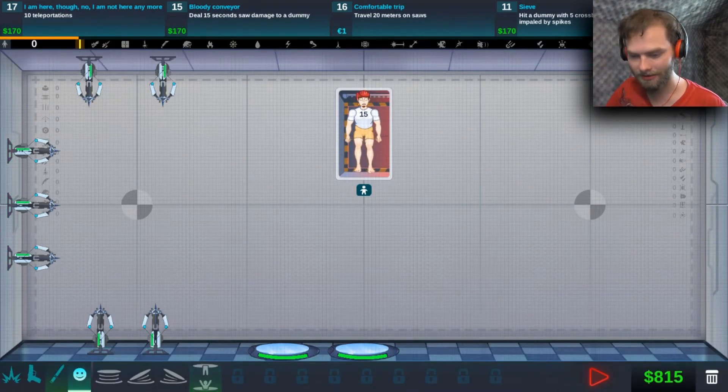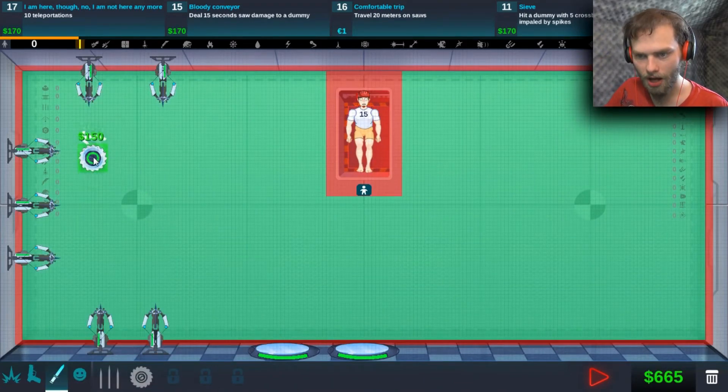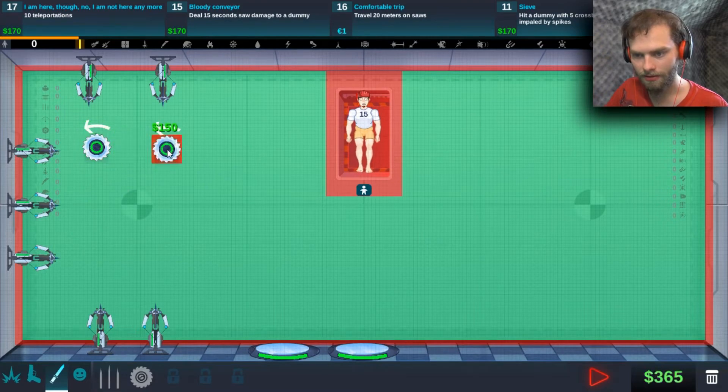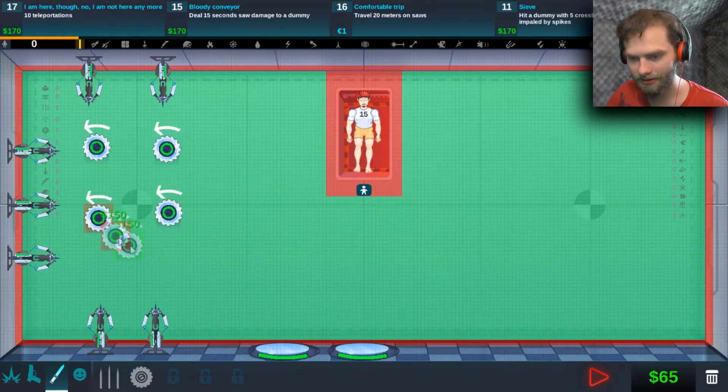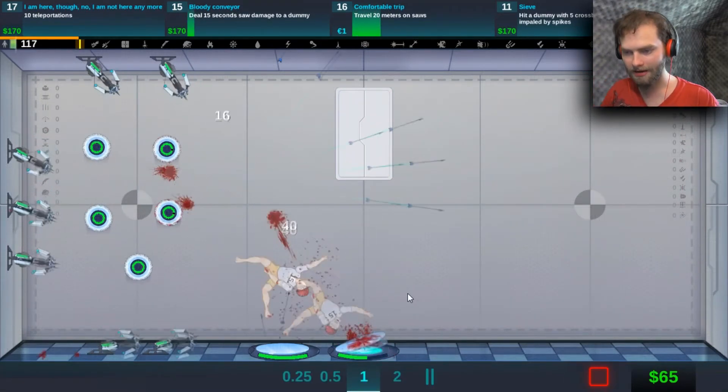Let's get rid of these bouncers. Got a teleporter! And a saw blade! How do I get it to spin the other way? There was no tutorial on how to spin it — maybe you can't spin it the other way. Let's see what this does — get all messed up!